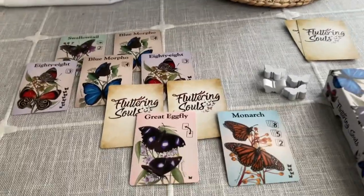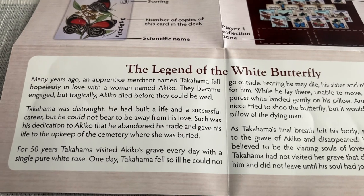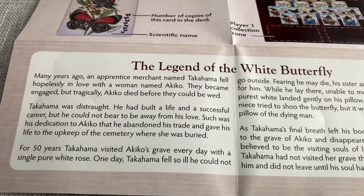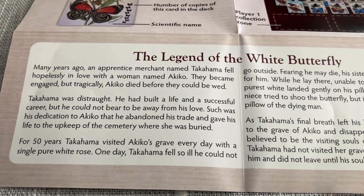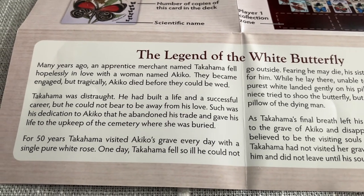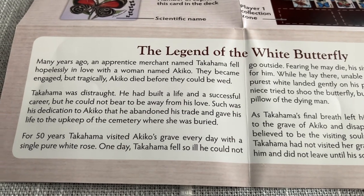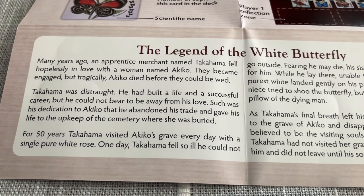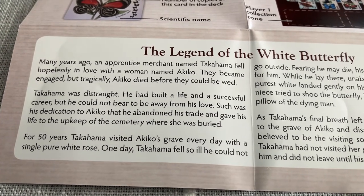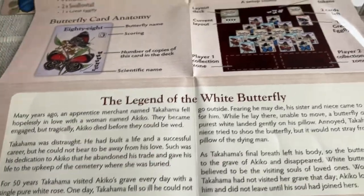The legend of the white butterfly is very interesting. Many years ago, an apprentice merchant named Takahama fell hopelessly in love with a woman named Akiko. They became engaged, but he died before they could wed. Takahama was distraught — he had built a life and a successful career, but he could not bear to be away from his love. Such was his dedication that he abandoned his trade and gave his life to the upkeep of the cemetery where she was buried.